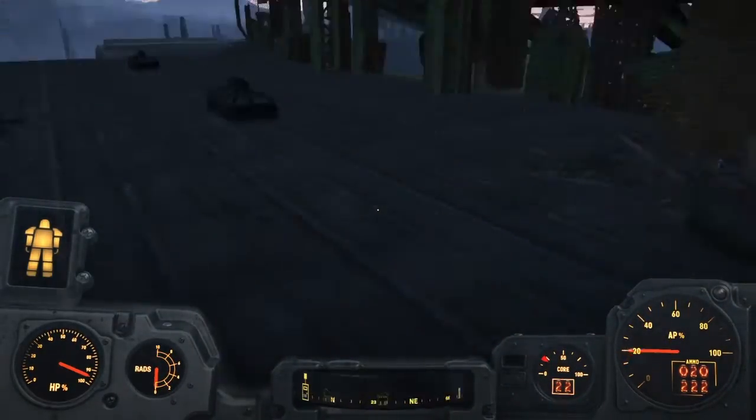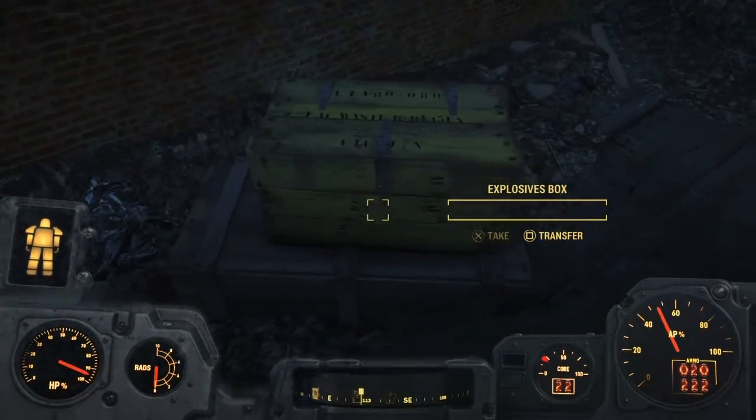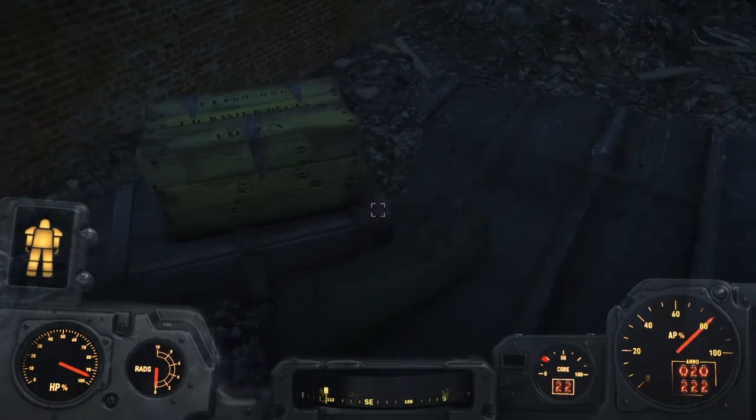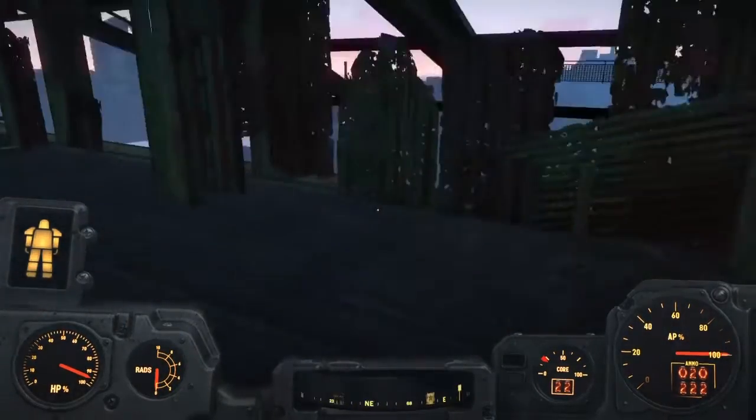Now this is the first of the things that you can find up here. I've already been up here so I already looted it. It's an explosive box — has some grenades in it and stuff — and this duffel bag has some ammo and a shotgun.